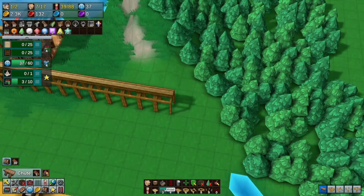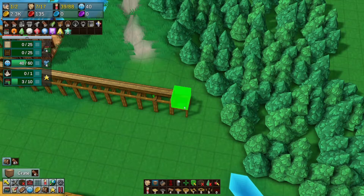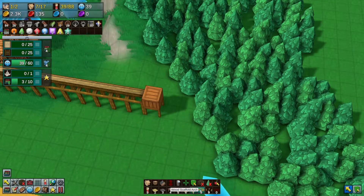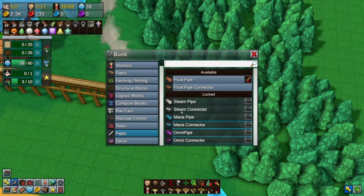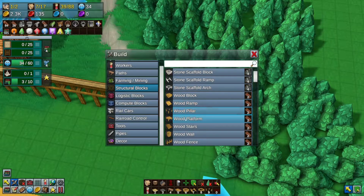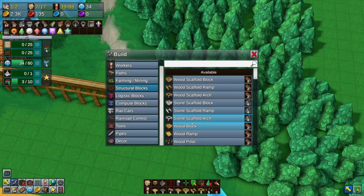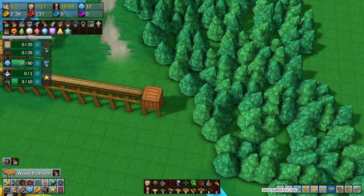Why does it not like me making 90-degree turns? It objects to it. It's actually supposed to be going in - we're bringing the logs in. And then we're going to get a crate, and then we need people to be able to go up to the crate, which is going to require a structural block... wooden platform. Oh, I see what I've done.